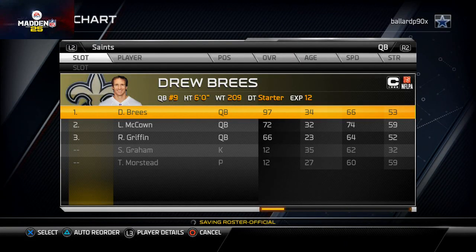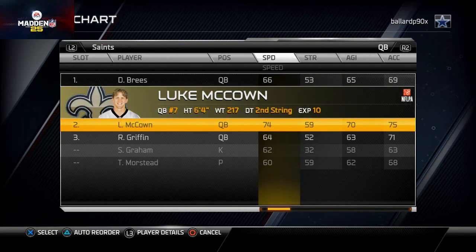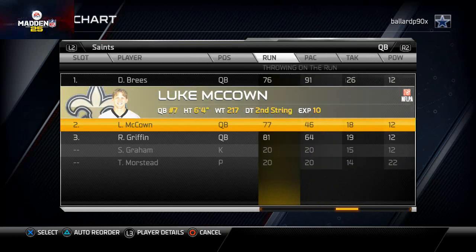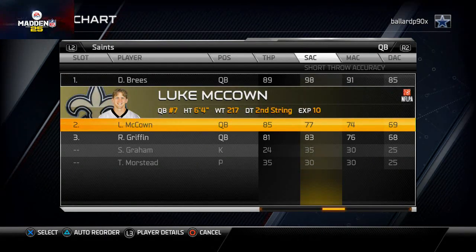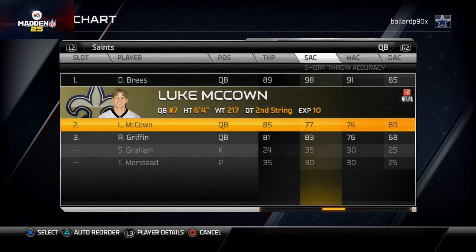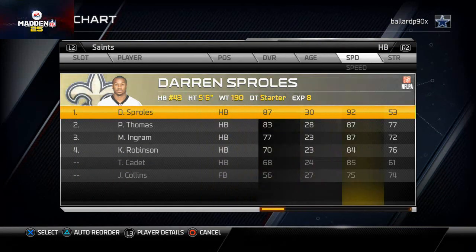First things first, we like to auto reorder our depth chart to get it back to the best player at every position. I see that Luke McCown is a pretty fast backup quarterback behind Drew Brees. Brees has 89 throwing power, 98 short accuracy, 91 throw medium, and 85 deep - he'll be a great starter. McCown doesn't have quite the accuracy of Ryan Griffin, but he has better throw power and athleticism, so I'll leave him at backup.